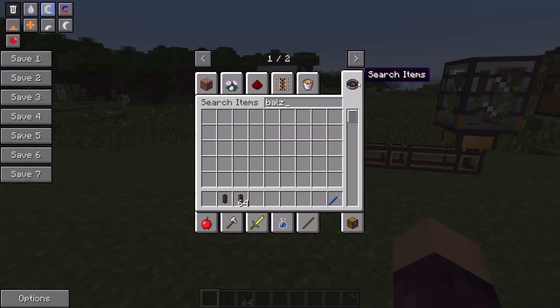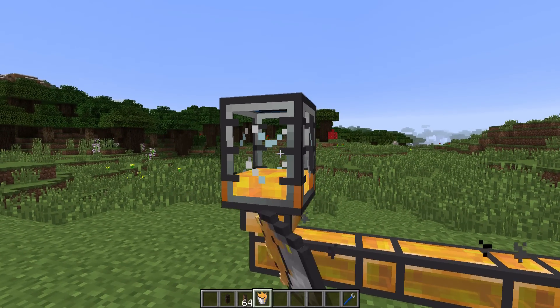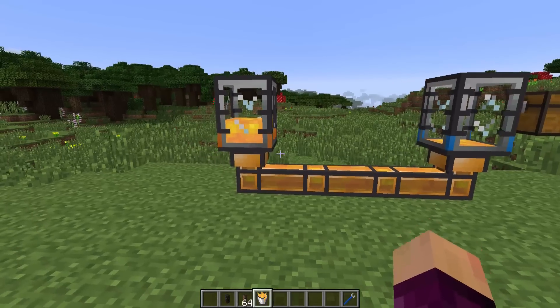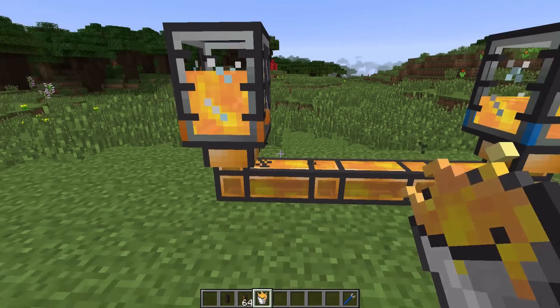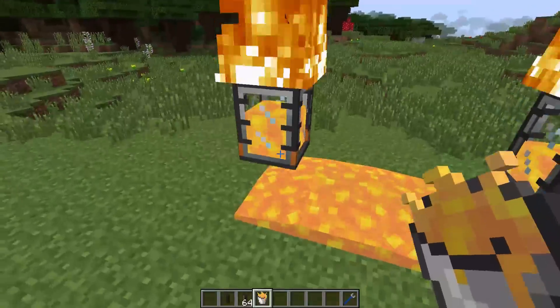For instance, if we grab some blazing pyrotheum - the hottest liquid you can get - and put it into this tank connected by copper conduits going to another tank, setting it to input, to start with it's fine. But if you leave a very hot liquid in it for long enough, it will start to explode. And there it goes - yeah, that's not what you want.